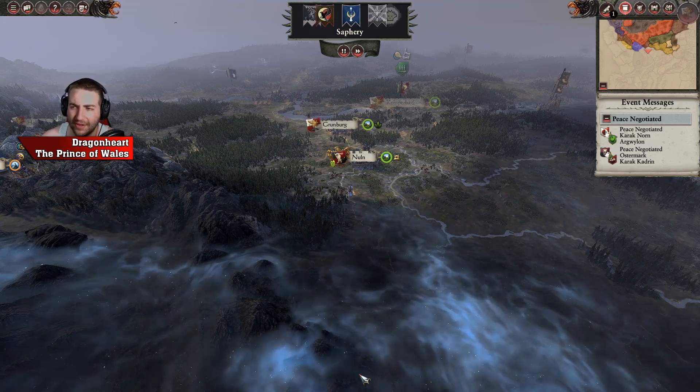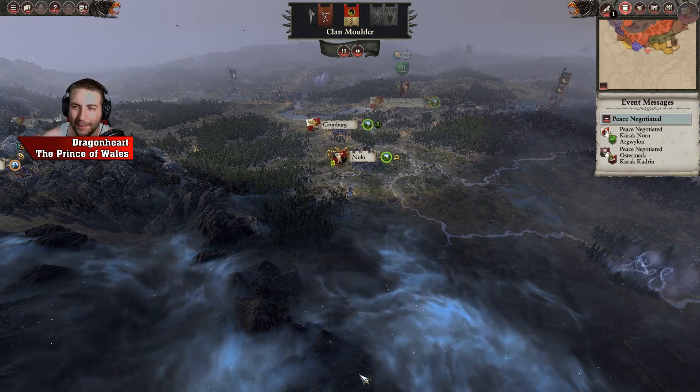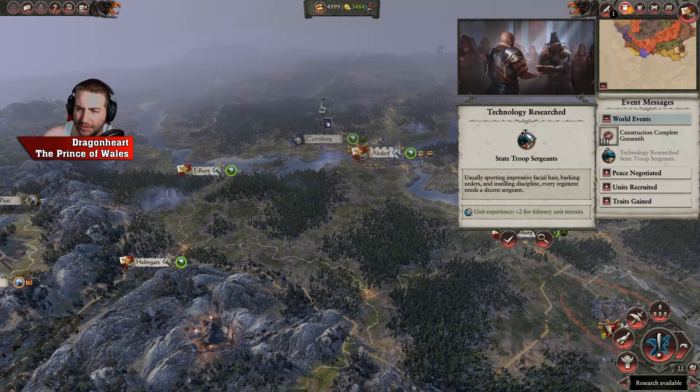The longer I leave the vampires alive, the more they spread their vampiric corruption and the harder it's going to be for me to keep settlements under control. So I'm going to have to go all in against them and try to wipe them out if possible.